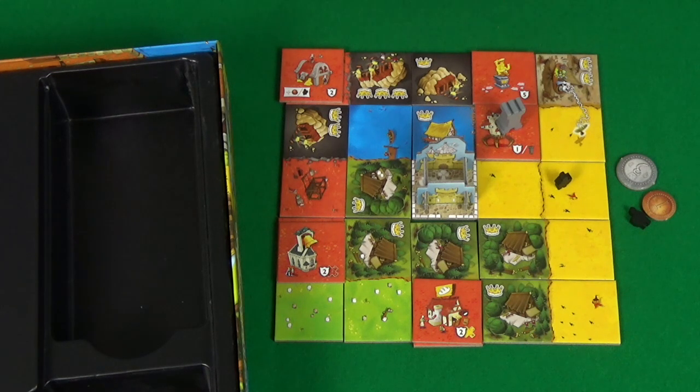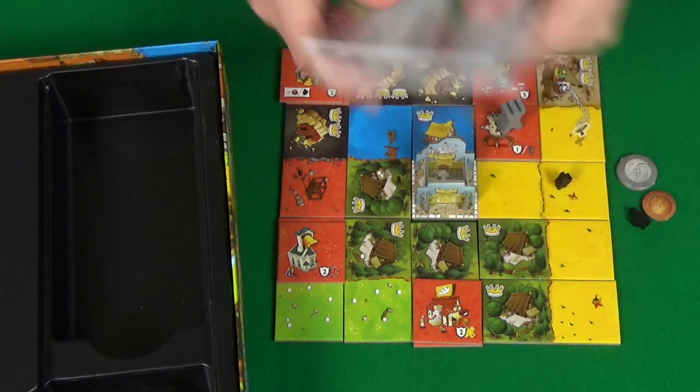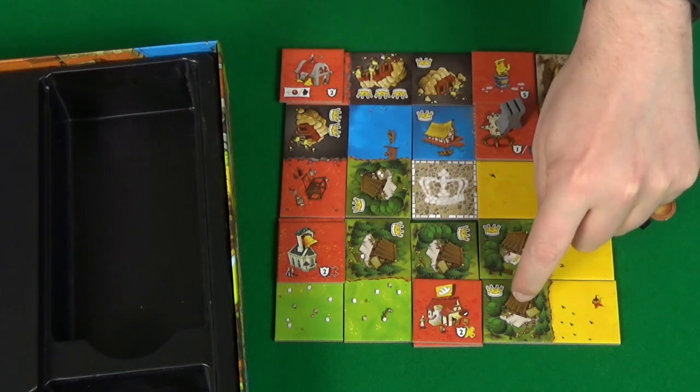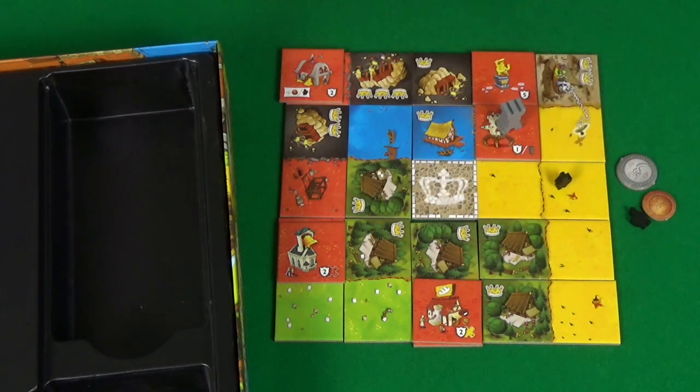You'd then also do the same for forests. In this forest we actually have quite a lot of crowns — five tiles each with one crown on. To work out the score for that, you do the number of crowns times the number of spaces, so five times five equals 25.